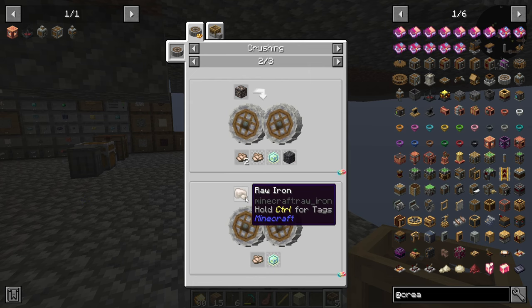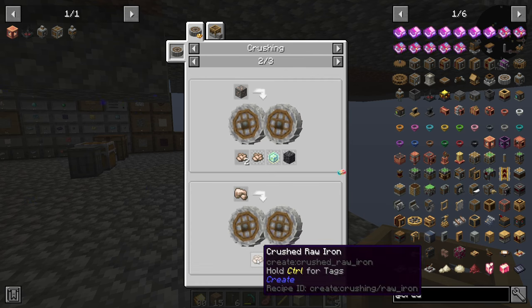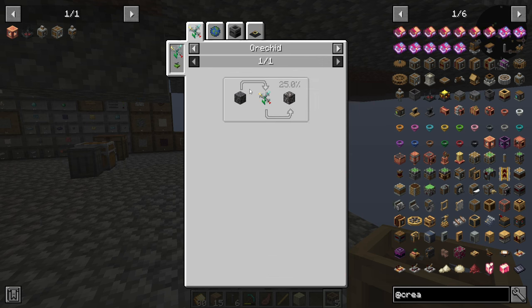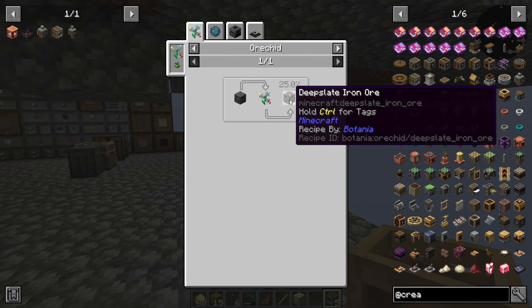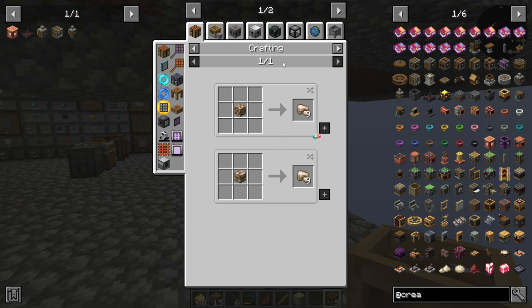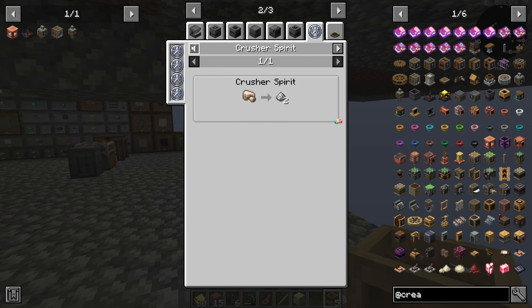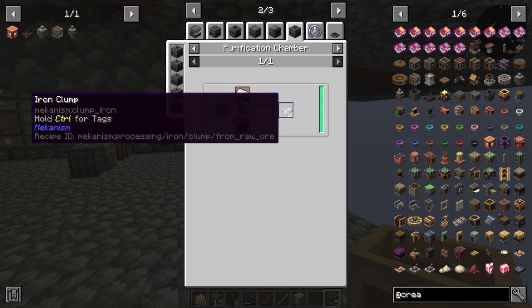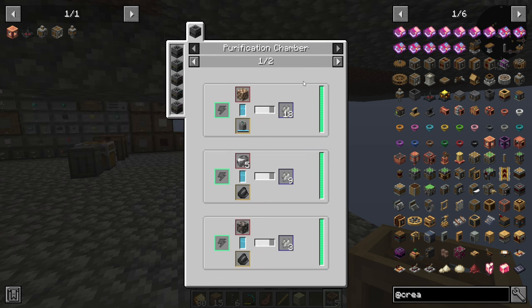If I just crush raw iron, all it gives me is one crushed raw iron, so there really may not be a point to that. The only other way would be to turn it back into iron ore, which a combiner can do. I would need to take a stone — it would be way too much to be able to then get it doubled.